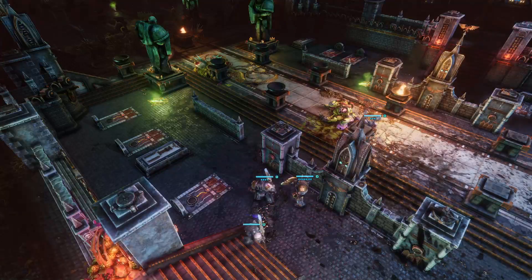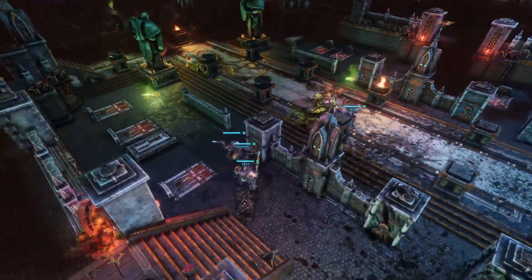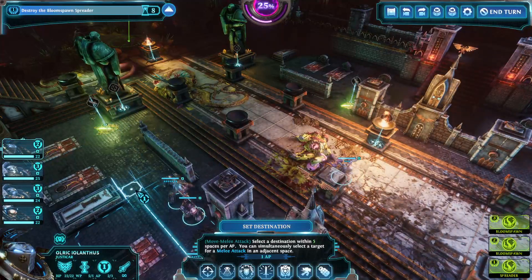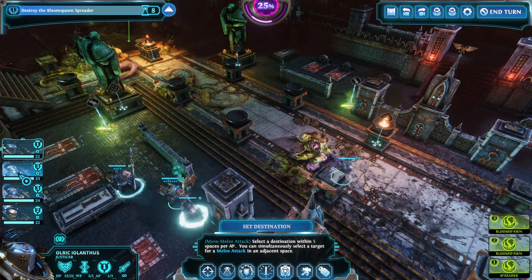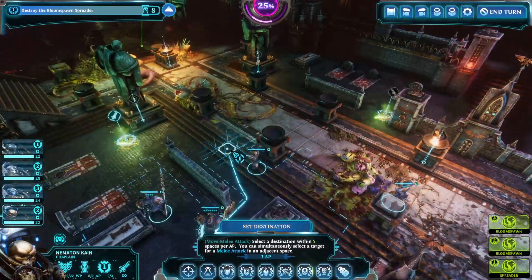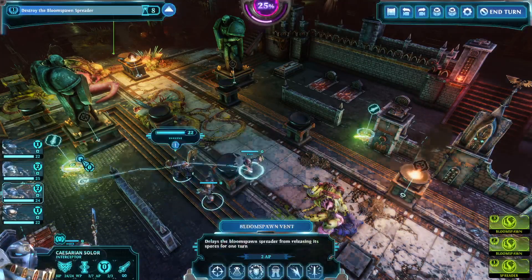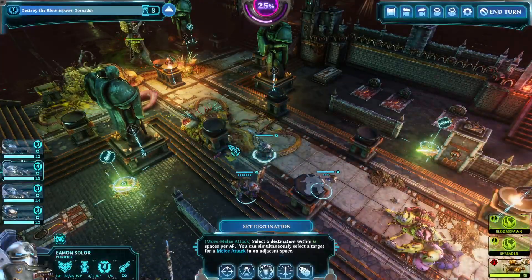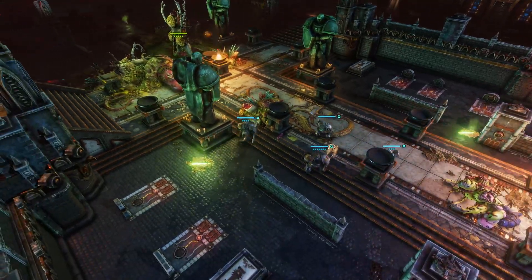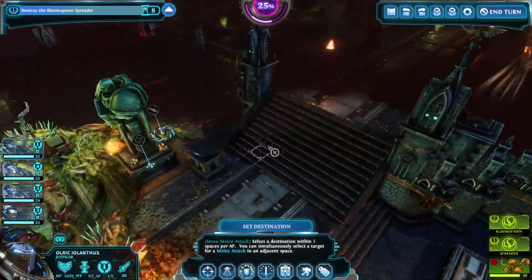How close can we get people? I want to get the Purifier closest. The Interceptor is probably going to pick up the Seed because he needs the Willpower. Probably Justicar next, wherever Wann is. The Purifier's doing this in order to make sure I don't lose any movement, because it's very important if you want to do these things with no damage. We're getting closer than I thought we would. He doesn't have his auto-reload, but he can move two and shoot.